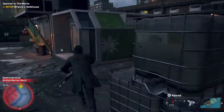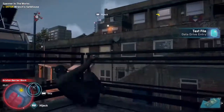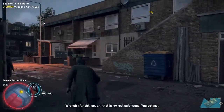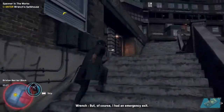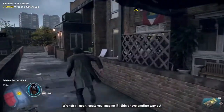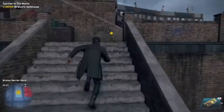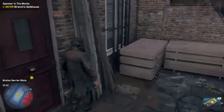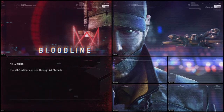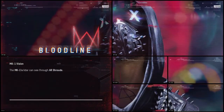Might as well grab this file since I died during the cutscene. That is my real safe house — you got me — but of course I had an emergency exit. Could you imagine if I didn't have another way out? Pretty dumb. Alright, let's try this again without getting killed. There we go — I was just making sure this time. Alright, see what happens now.